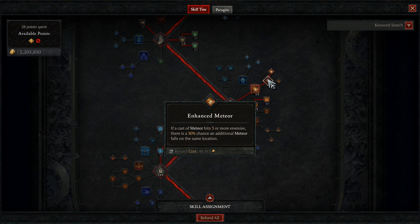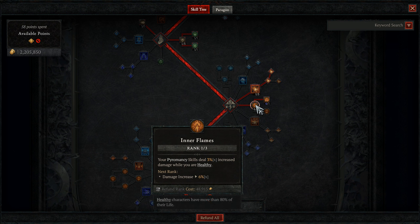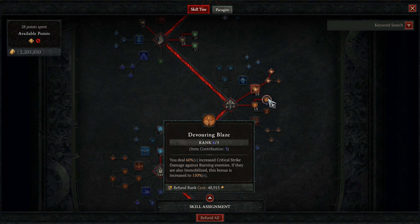We'll take Meteor, then Enhanced Meteor into Wizard's Meteor for that juicy Immobilize effect. This effect is going to be important to give us insane amounts of extra damage when combined with the Devouring Blaze node. Meteor will also apply stagger to bosses to help fill up that stagger bar. A perfect segue into taking 1 point into Inner Flames to grab 3 points into Devouring Blaze. Thanks to my amulet, we have a total of 6 points here. This gives our Crit Strike damage a whopping 60% versus burning enemies, and increases this to 150% on Immobilized enemies. We're always burning enemies thanks to our Firebolt Enchantment, and we have Immobilized now thanks to our Meteor.